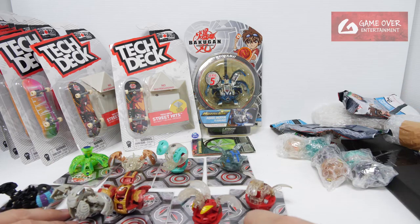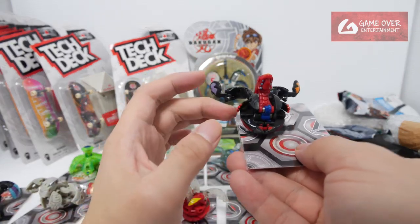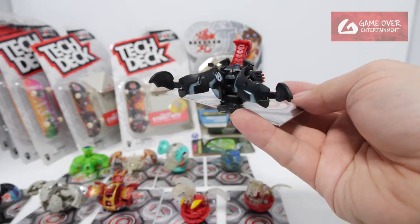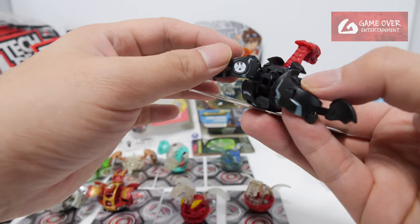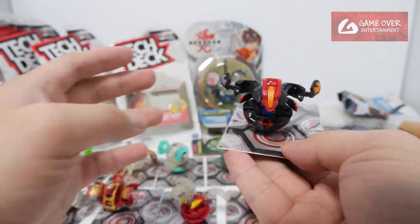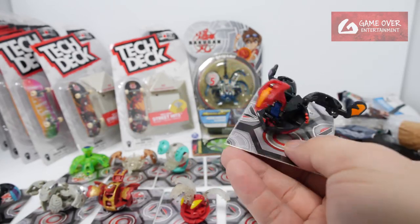Here there's another one that was open. This is a Viper Helios. Viper Helios. Bakugan Swap, I think - this is a Bakugan Swap. Pyrus Darkus Bakugan Swap. As you can see, it's a Pyrus symbol. It's a very strange one because one side is black, one side is orange.